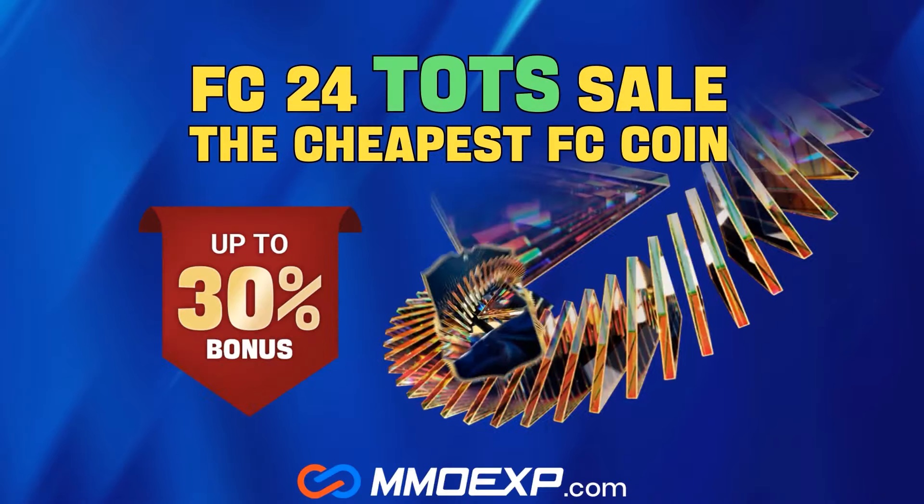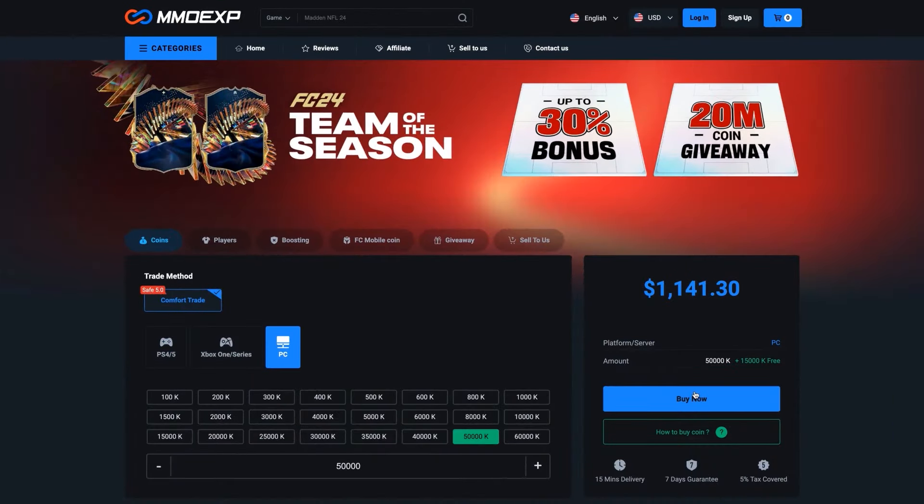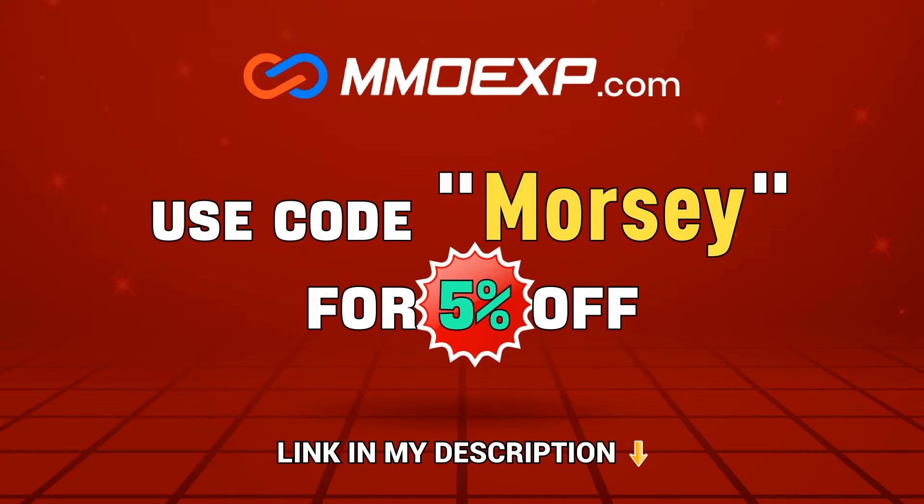If you need FC24 coins for Team of the Season, there's one place you should go: mmoexp.com — link is in my description. Make sure to use my code 'Morsey' at checkout to save yourself five percent off your order.